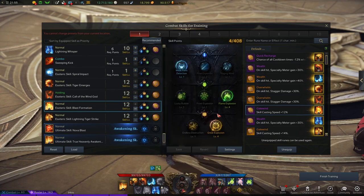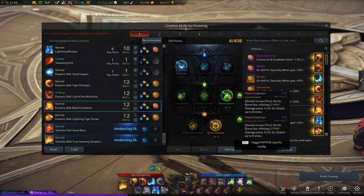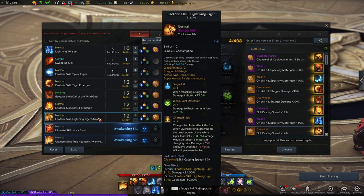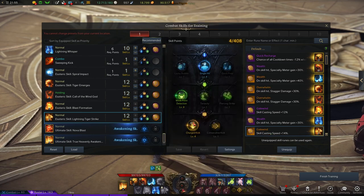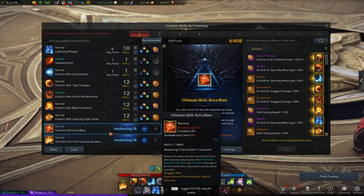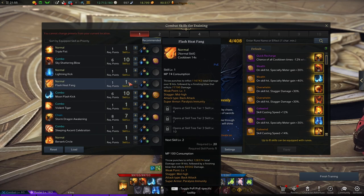Blast Formation uses Gale Wind rune at level 12 with Point Detection tripod, Flame Explosion tripod, and Great Explosion tripod. Lightning Tiger Strike is the hard-hitting skill of the Esoteric Flurry Striker, also with Gale Wind rune — Single Hit, Weak Point Detection, and Charge Kick tripods. For the Awakening skill, it's your choice — both do the same amount of damage. So that's it for the skills.